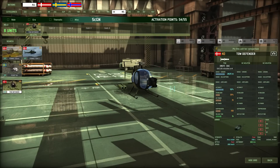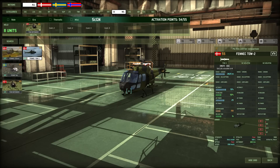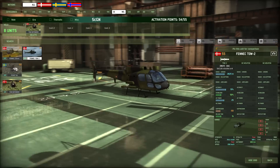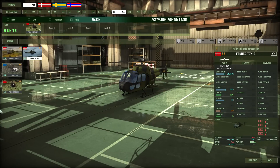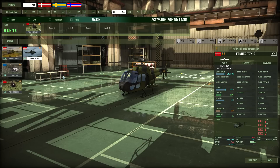The TOW Defender costs 40 points — kind of cheap, good AP power — useful when you need anti-tank capability quickly in a dangerous zone. For a more reliable version you can use the Fennec TOW 2 which is stronger but more expensive. I use the TOW Defender because it's small and fast, but the Fennec is also a good option and I'd actually recommend it.